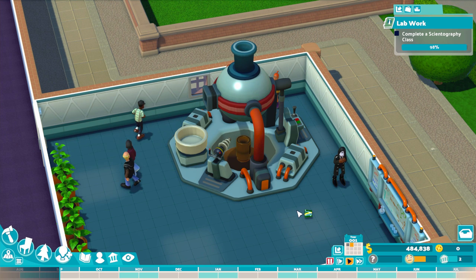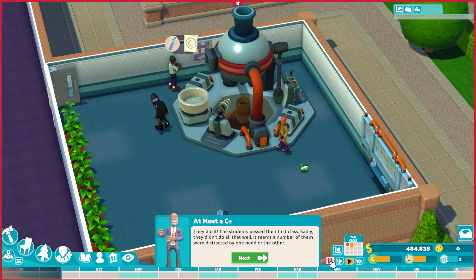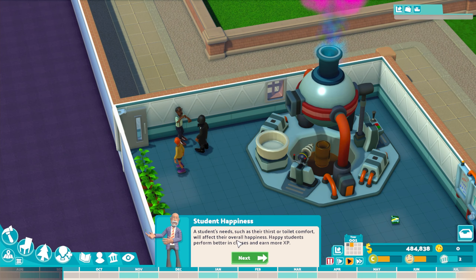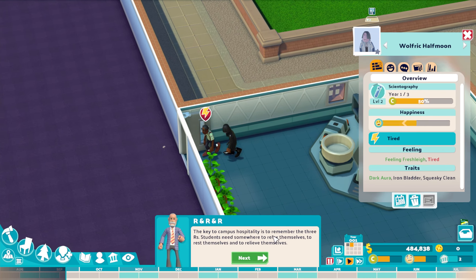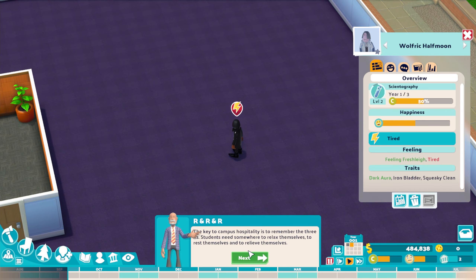It looks like we've finished Scientography. Let's pause — the students passed their first class but sadly didn't do all that well. It seems a number of them were distracted by one need or another. A student that has everything they need will be happier, less distracted, and able to focus on studies in an enthusiastic and cheerful haze. Students' needs such as thirst or toilet comfort will affect overall happiness. The key to campus hospitality is to remember the three R's: relax, rest, and relieve. Let's build a dormitory and a bathroom.